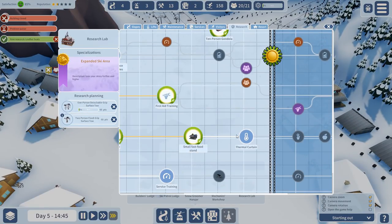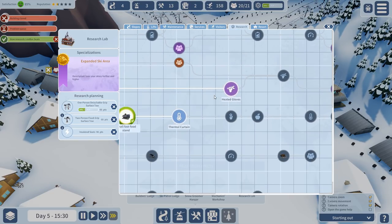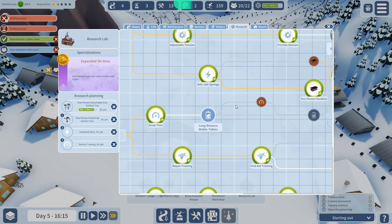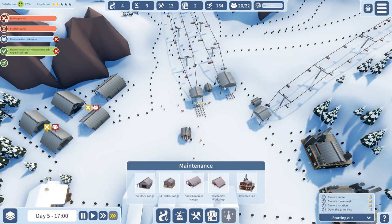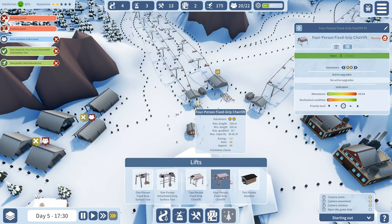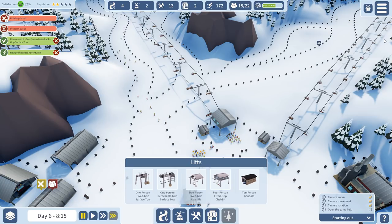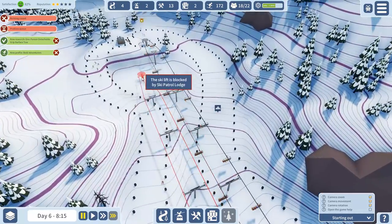Let's check the research and go further. We go into the seeds — that's a good upgrade actually. Service training is good because then we can be more efficient. Dedicated storage area is good. Long distance walkie talkie is also nice. We still have the queue problem — how do we fix this? One way would be to put on a four-person lift as well. We have the ten-person gondola. We're going to pause the game and delete the old one.